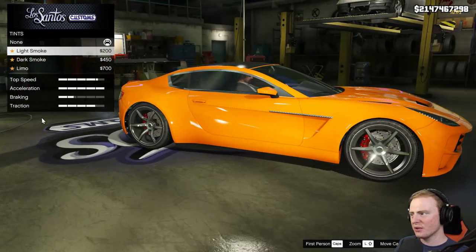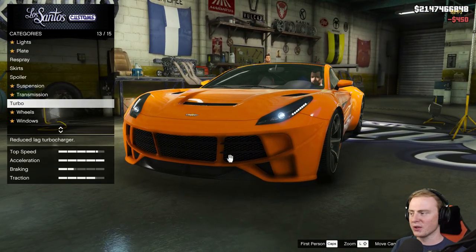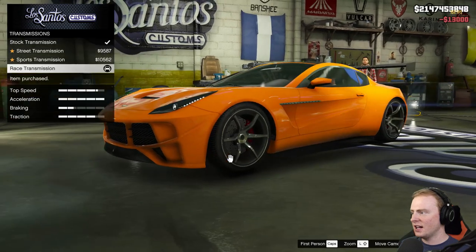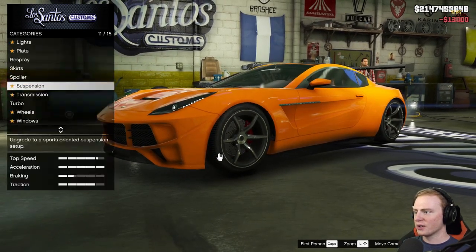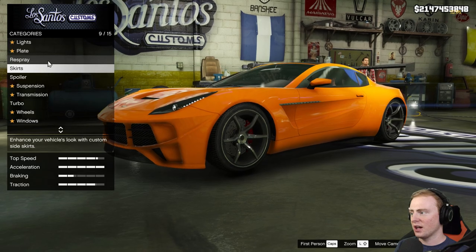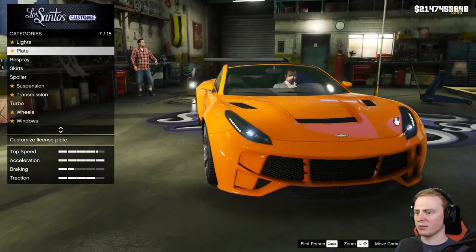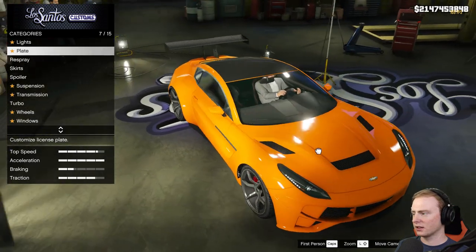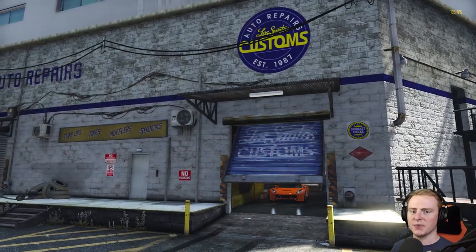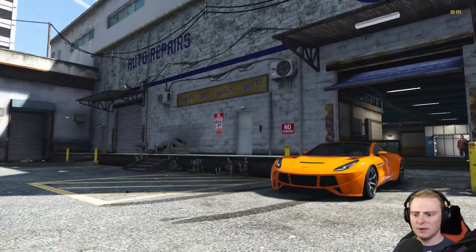Windows we could change to limo tint. This car does look good. Obviously it's a sports car so it's not meant to be the most amazing. But what we want to know is whether it's the best in its class. All we had was skirts and spoiler - I'm kind of surprised at the lack of customization for the hood and stuff. I'm going to take it out and try customizing with the mod menu.